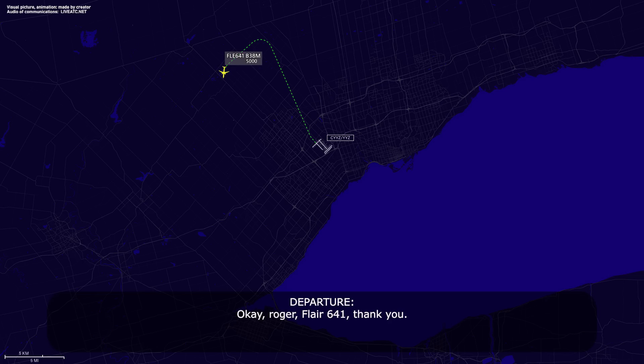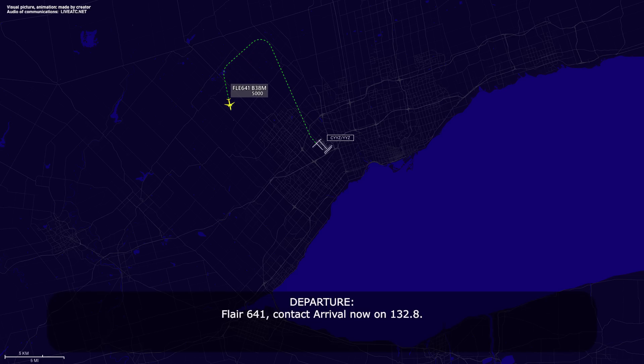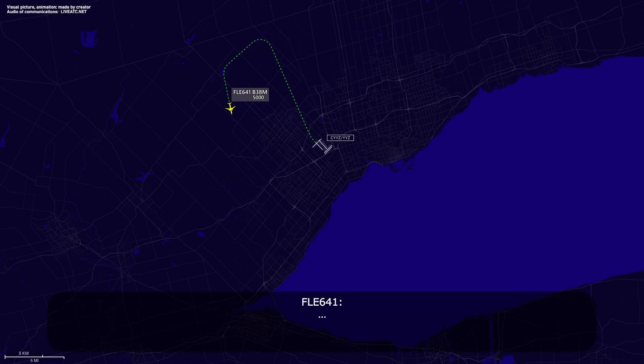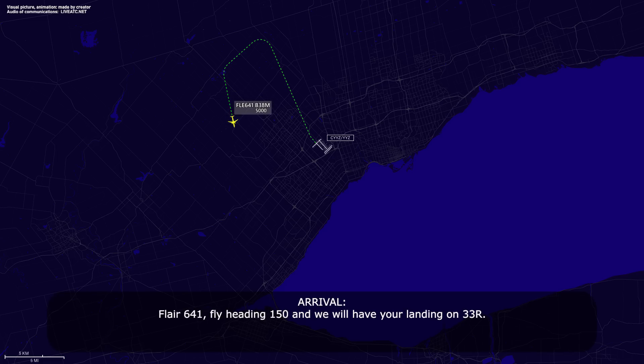Flare 641, contact arrival now on 132.8. Flare 641, roger. Flare 641, fly heading 1-5-0 and we will have you landing on 33R. Heading 150, landing 33 right, Flare 641.